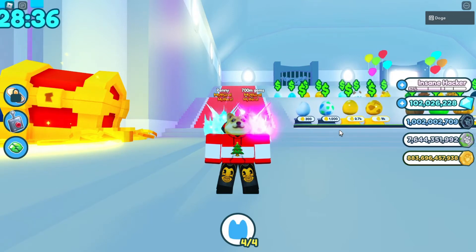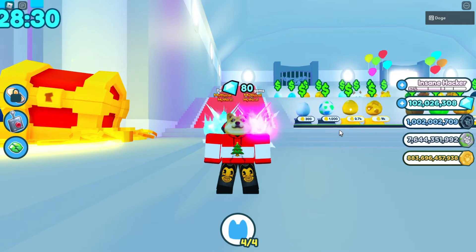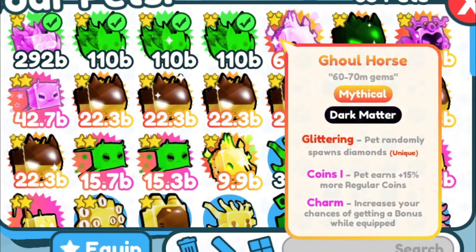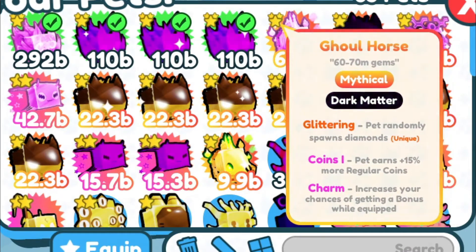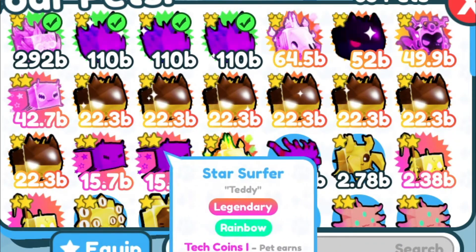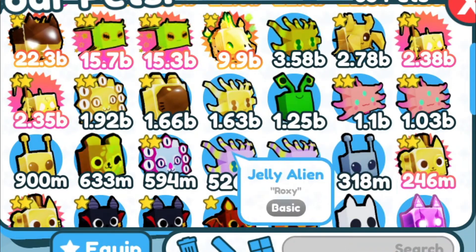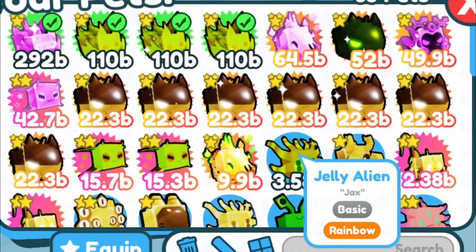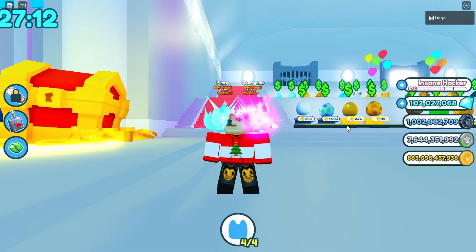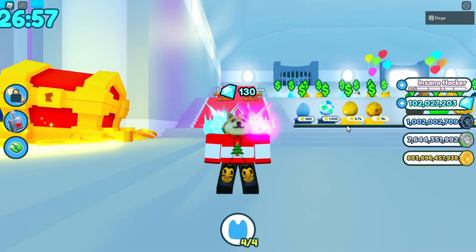Guys, I just want you to know how this is gonna work. It's gonna be working just like my Murder Mystery 2 trading montages, which I'm still gonna be making. How this is gonna work is that the pets that have 3 stars on them, they are the mythicals. The ones that have 2 stars on them, they are the legendaries. The ones with 1 star, they are the rares. And the common pets are the ones without any stars. I'm just putting all of the pets in different categories so that you guys get a better understanding. And so now that I've mentioned this, let's play the actual trading montage. Hope you enjoy and Merry Christmas.